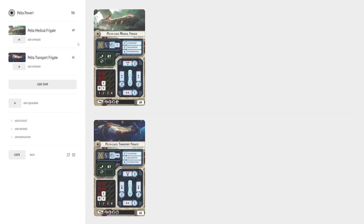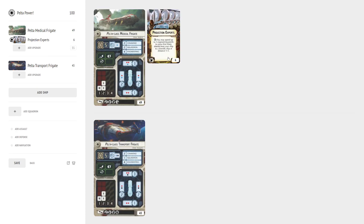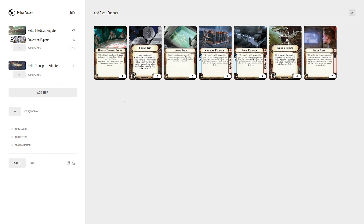Let's go through slot by slot and highlight what either Pelta is good at. Both versions of the Pelta — if you don't want to put much on them and keep them cheap — their biggest use is just Projection Experts. With that engineering command, you spend two points to send two shields to something else. You have four engineering, so you use two of the four to send two shields, and regenerate one. Very powerful, very supportive. Either Pelta with just Projection Experts is fine; it keeps them cheap and useful. The next slot you're likely to fill is the fleet support — generally Munitions Resupply or Parts Resupply.